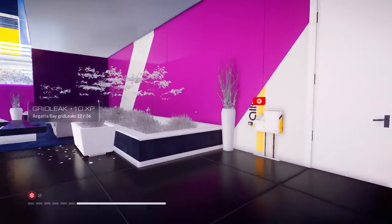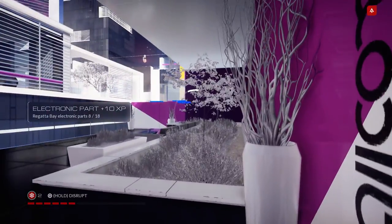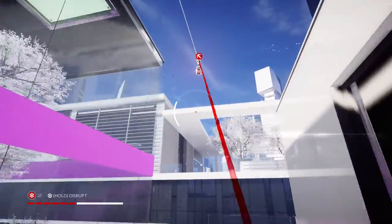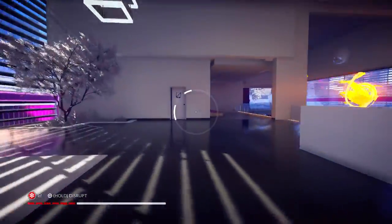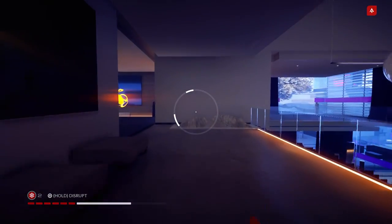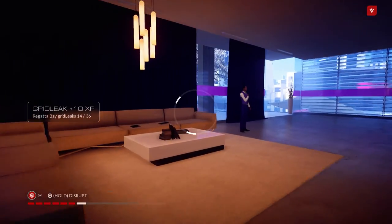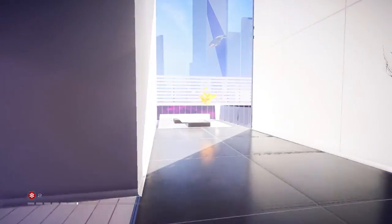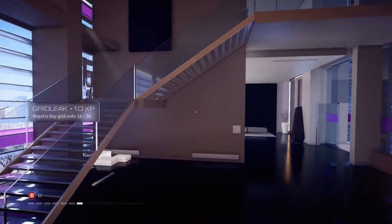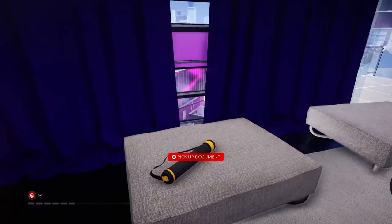Mag rope up and here's a part. Continuing this direction there's some KSec. Mag rope across. On the left here is a grid leak — I'll pause so they don't alert the whole city. Continue into the next room for another grid leak. Around this corner is another grid leak. Next room — another grid leak. Head up the staircase and on this cushion here is a document.